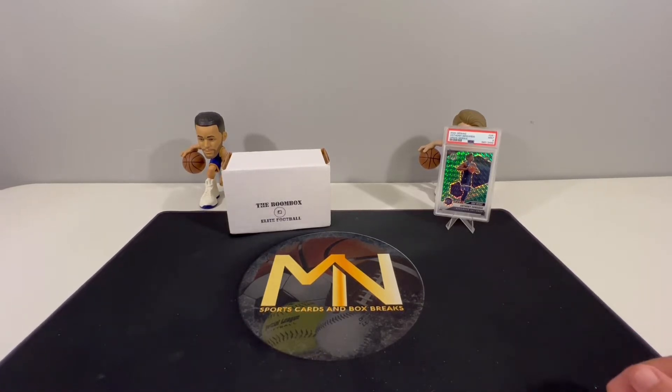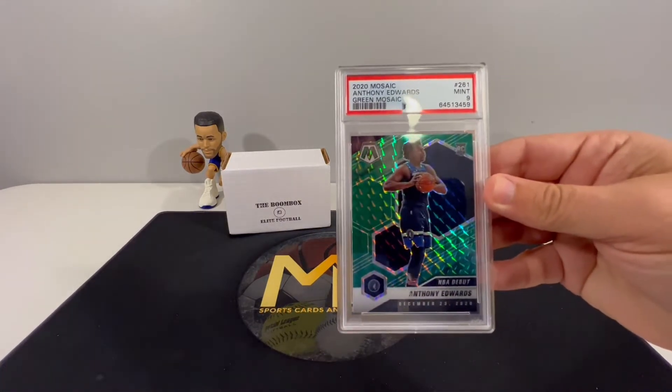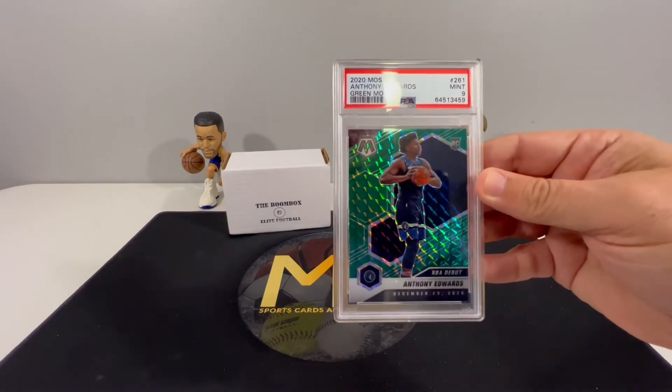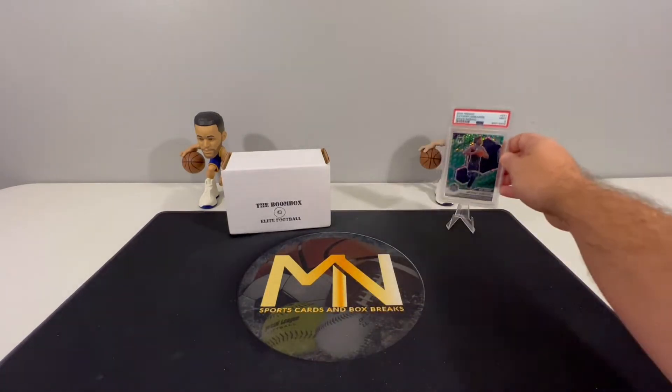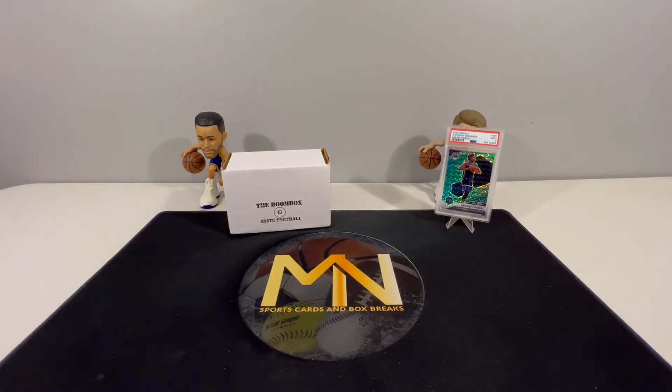Before we get to that, I want to take a moment and remind you guys of the giveaway we have going on for this green Mosaic Anthony Edwards NBA Debut 2020 Mosaic rookie card PSA 9. All it takes to get entered into that giveaway is check out our Select Basketball First Off The Line opening we did a couple days ago.